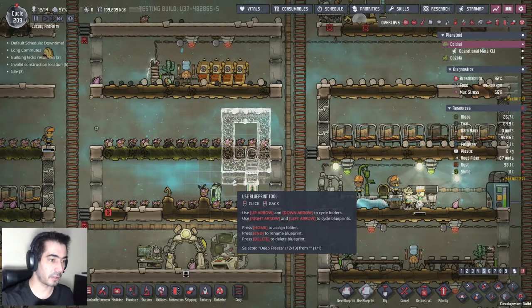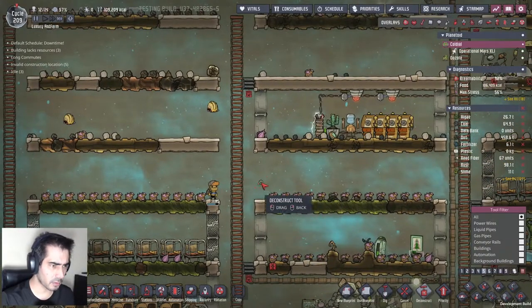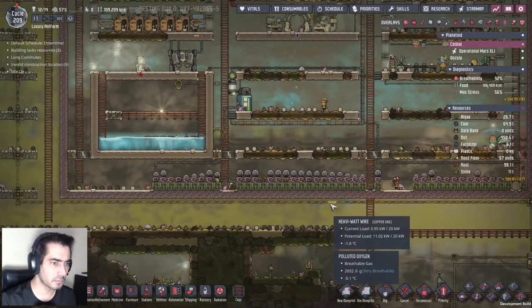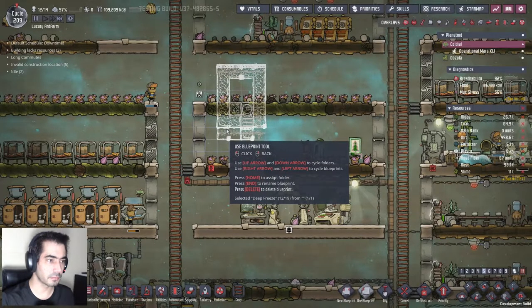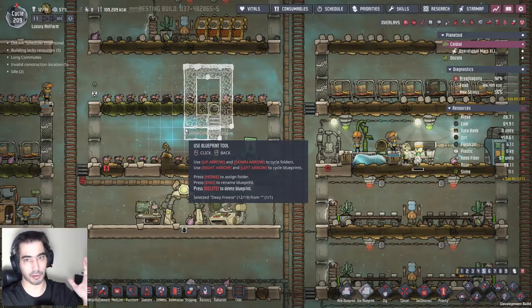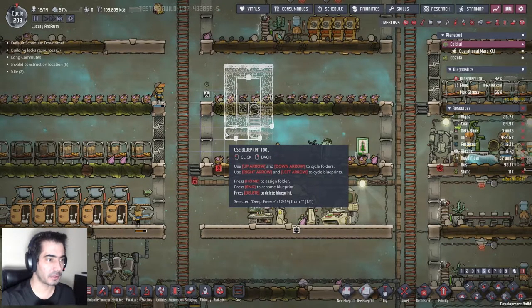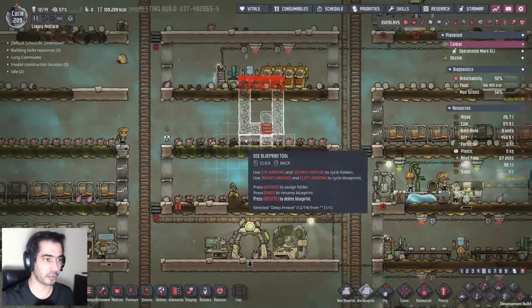If I place it here like so, it won't go all that bad. Do I need this? Okay. Let's do it like that. The reason I want to put my cold storage a tile below is so that air can flow through the top. I don't need air to flow on top - I can just put it there, it's going to create a barrier. If I place it here, I will then be able to take advantage of the food storage.